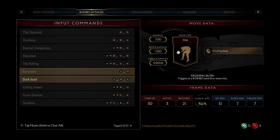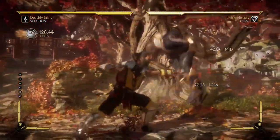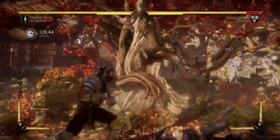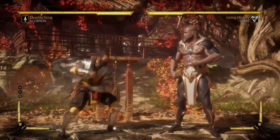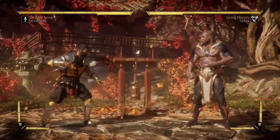That about covers most of Scorpion's strings — I really only left out one, which I might as well mention. Just avoid back 1-4-1. It's way too unsafe on block and doesn't offer a mix-up. Stay away from it.